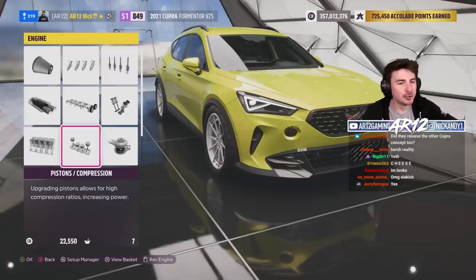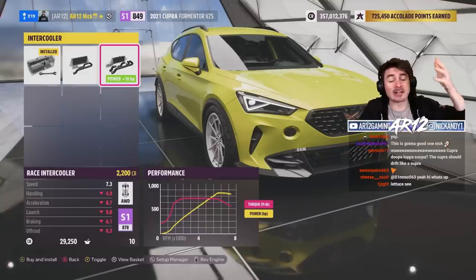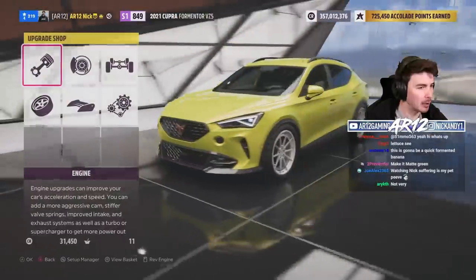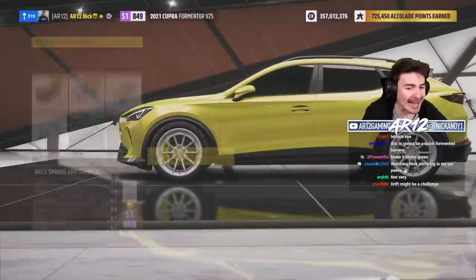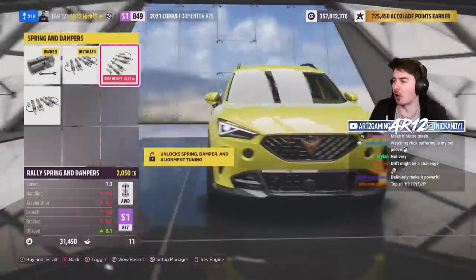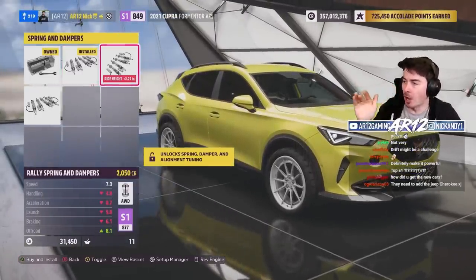How fast can you make a Cupra Fermenter? We're near the top of S1 class. Because we're running off-road race tires, our PI is naturally going to be a bit lower, but we've got over 800 horsepower now. We can get rally suspension on, which makes this car look ugly. Really cool — I would buy one.